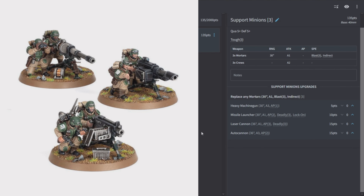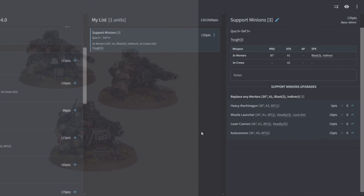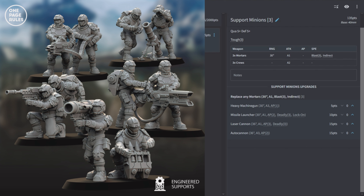Support Minions are Quality 5, Defense 5, Toughness 3. They come with Mortars — 1 shot at 30 inches with Blast and Indirect, plus 2 crew attacks each. You can replace Mortars with a heavy machine gun, missile launcher, laser cannon, or autocannon. At 135 points, 3 indirect shots that ignore terrain with Blast 3 is solid value. Even with Quality 5, the damage adds up over a game — I'd consider 1 or 2 squads to just lob shots all game.